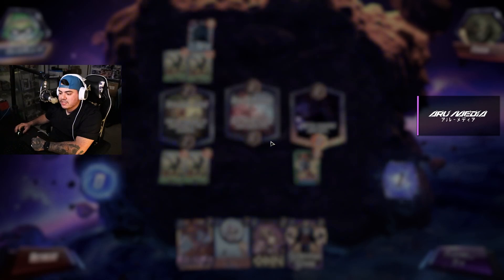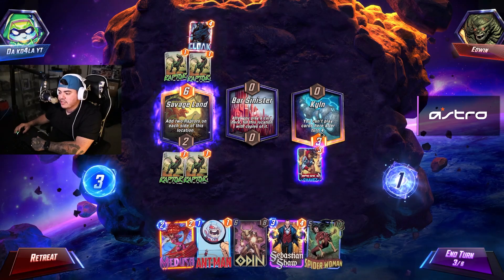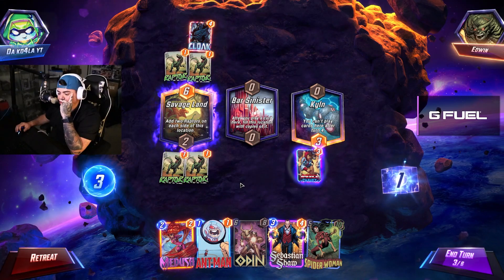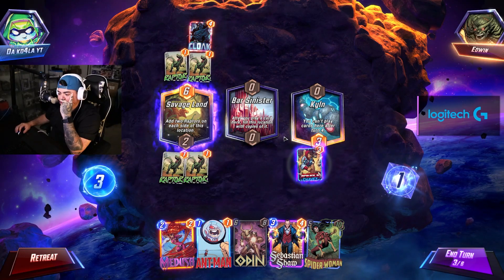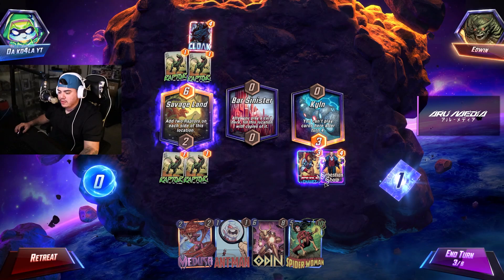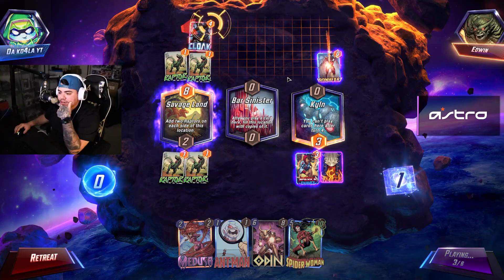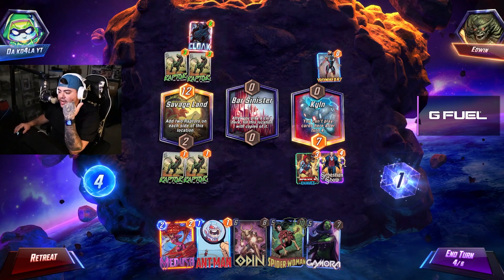Cloak — next turn, both players can move cards to this location. You can't play cards here after turn four. We only have one more turn at this location. Ten, twenty — we could literally have a 40-drop. He's probably going to save that for the end. I think we try to build on that. He played Ironheart. Seven — okay, we are winning this side. Nothing is getting dropped here.